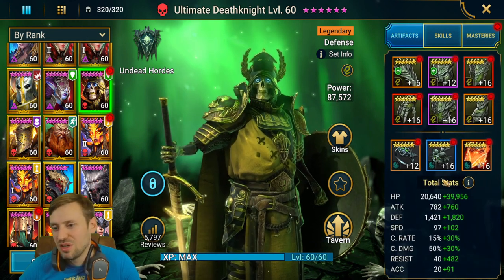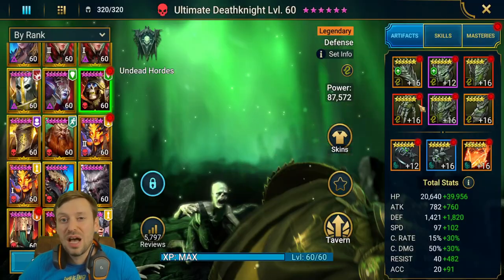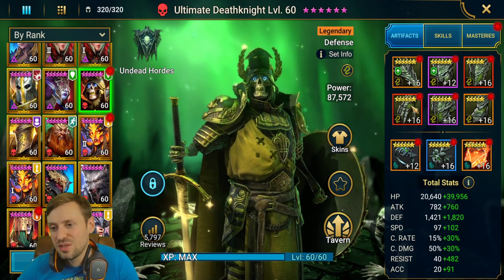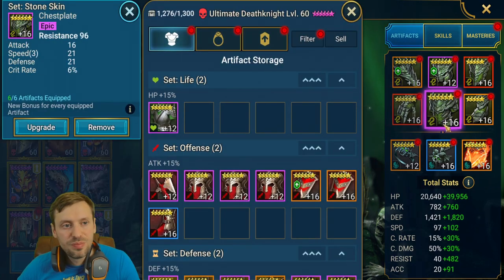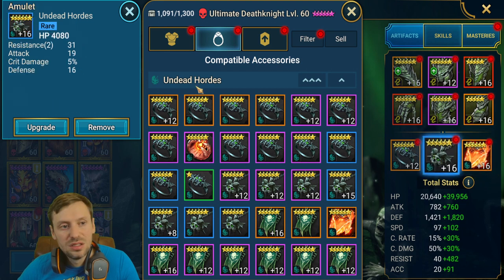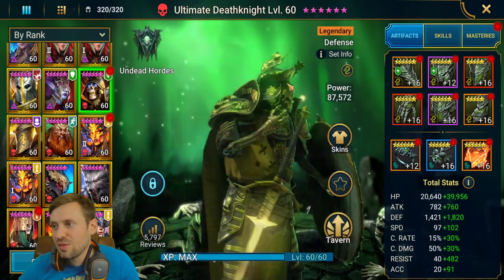Ultimate Death Knight — masteries aren't finished yet and I haven't glyphed him up either. Total stats: 60k HP, 3.2k defense, almost 200 speed, and 522 resistance. Gloves: HP; chest: resistance; boots: speed; banner: resistance; amulet: HP; ring: defensive. Still work to come on this one.